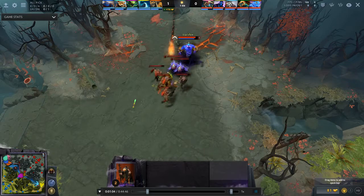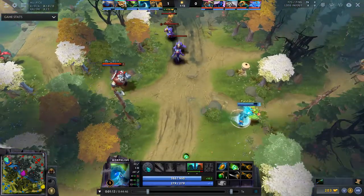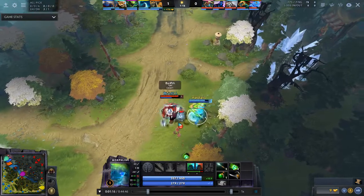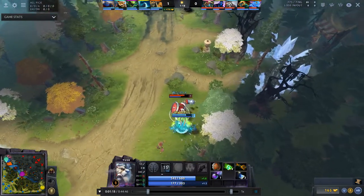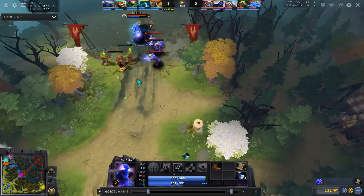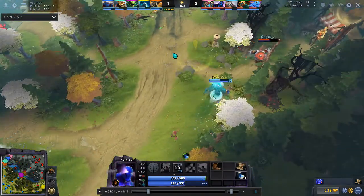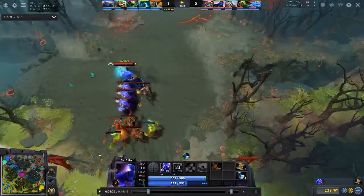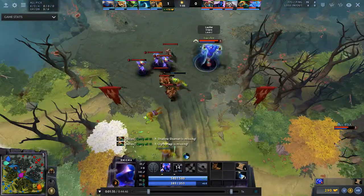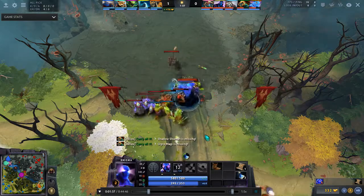Pretty good positioning. Look at the Morphling — he's not feeling well at all right now. He's not farming, he's fighting Tuskar. He's not getting experience. Enigma is level two while Morphling is level one. This is a nightmare for any safe laner — this is really what Enigma is about. Let's speed up a bit.